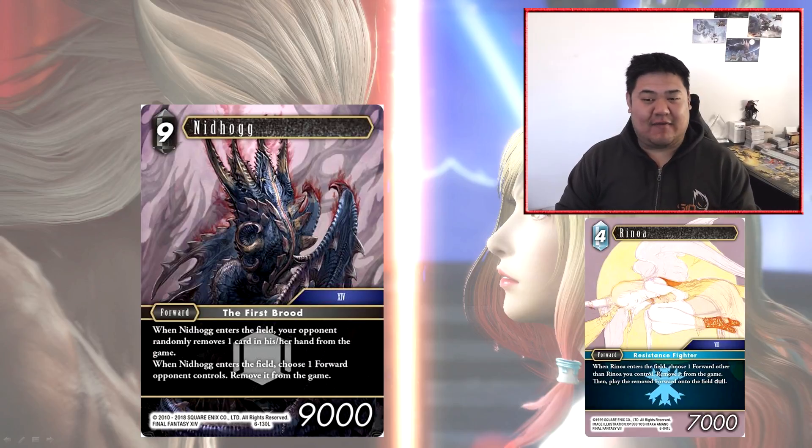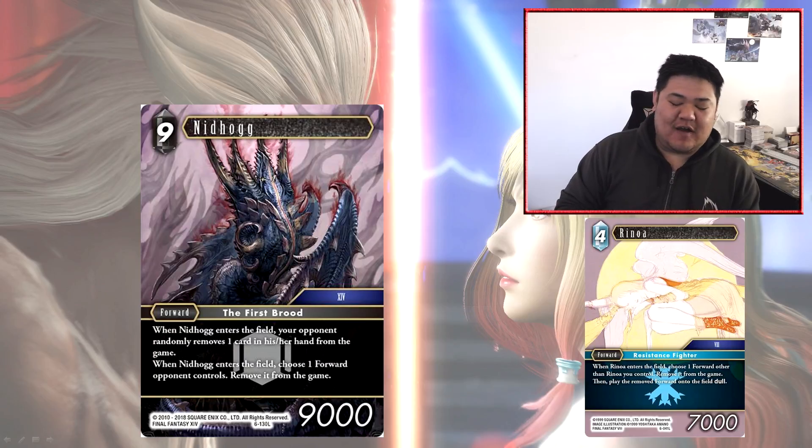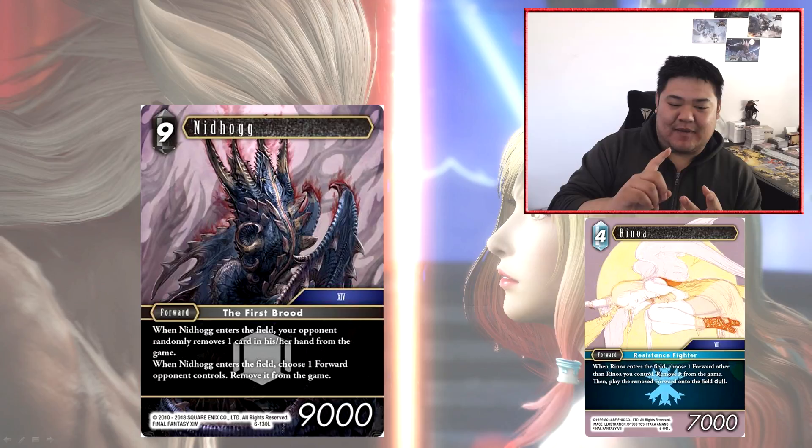The final card of the set is Nidhogg, a 9CP forward at 9000 power. When Nidhogg enters the field, your opponent randomly removes one card from their hand from the game, and you choose one forward your opponent controls and remove it from the game. People originally thought this would be a card you'd combo with Legendary Renoa to double its ability. In ice there are abilities that repeat a forward's enter-play effect — such as Renoa or Time Mage. However, I feel Nidhogg is way too cost-restrictive for what it does.